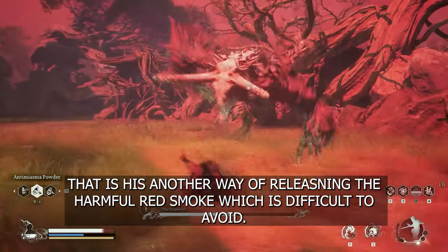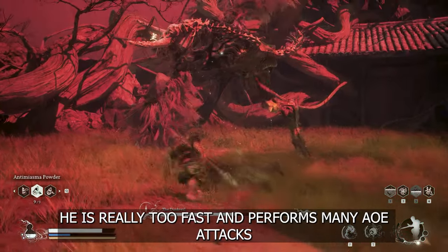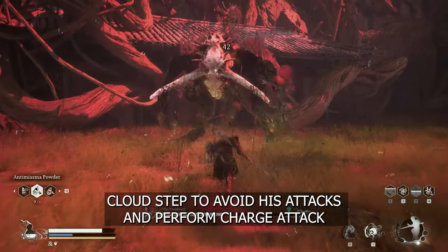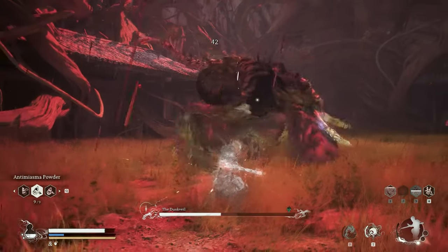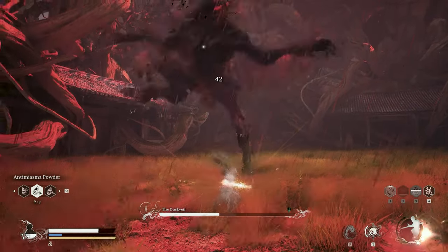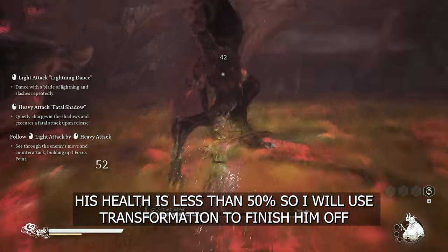That is his another way of releasing red smoke which can build void. He is really too fast and performs many AOE attacks. Cross tap to void his attacks and perform charge attack. His health is now less than 50% so I will use transformation to finish him off.